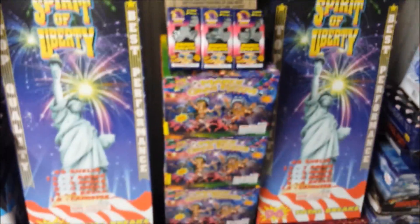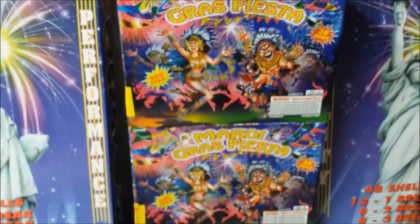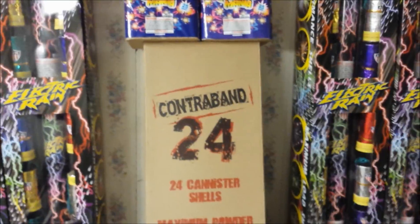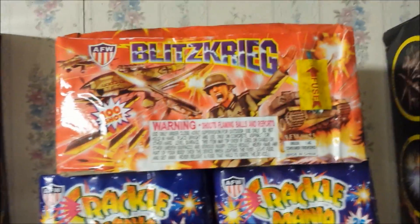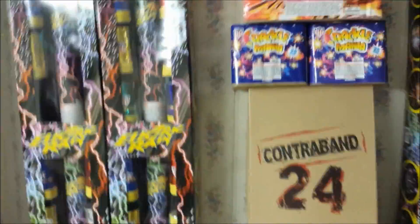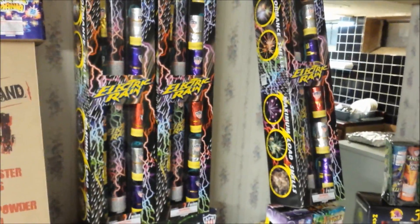Now over to the center over here. We got the case of the Mardi Gras Fiesta — four cakes. Also got three packs of Silver Salute firecrackers from Phantom. The Contraband 24 canister shell kit. Two Crackle Mania 200 gram cakes from WF Boom AFW. One Blitzkrieg fan cake from AFW and WF Boom. Three boxes of Electric Rain here and three boxes of Electric Rain here — that makes eight total, which means two cases since there's four in a case. That's 96 shells.